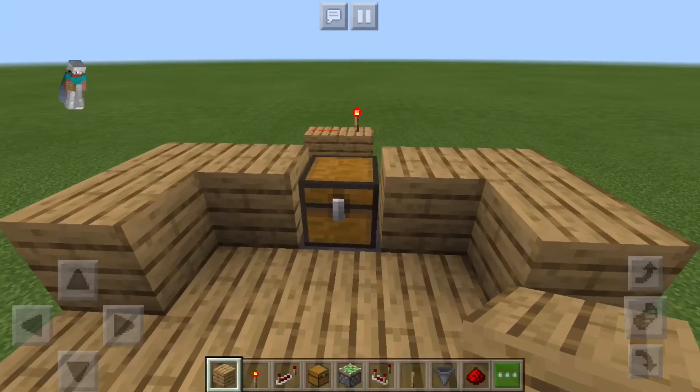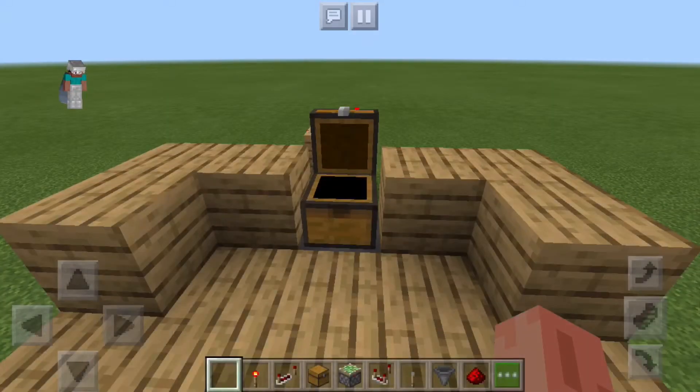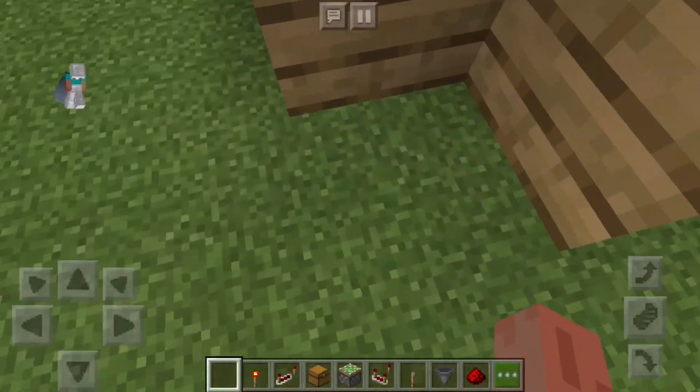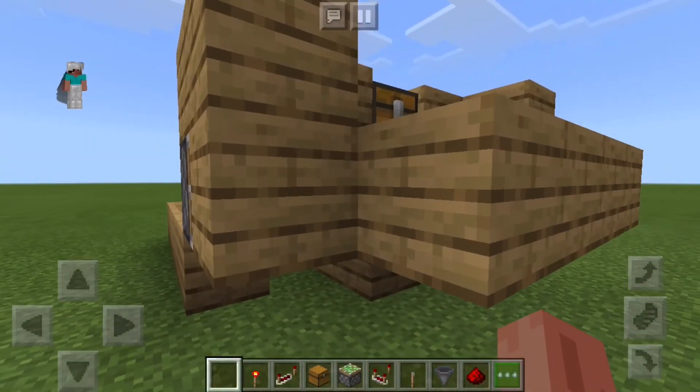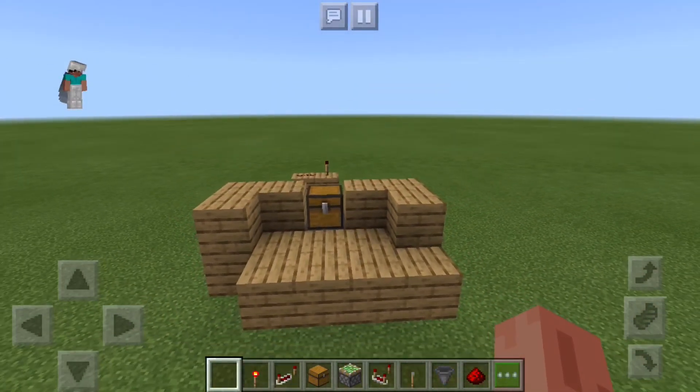Now if we place our wood planks inside of the chest, that block just there opens up for our secret base. Thanks for watching guys, bye bye.